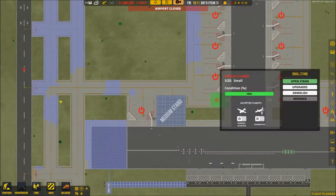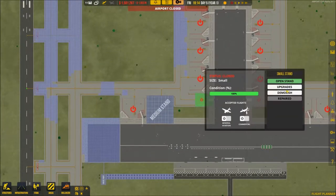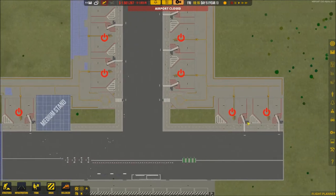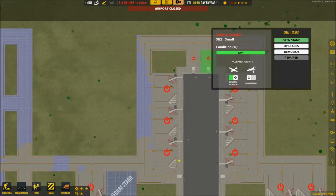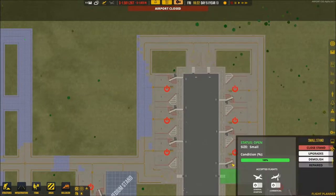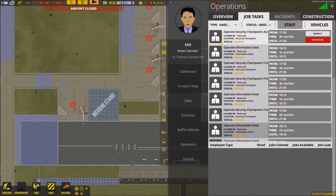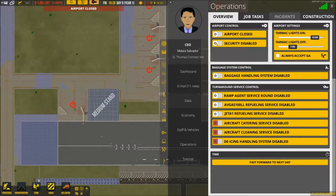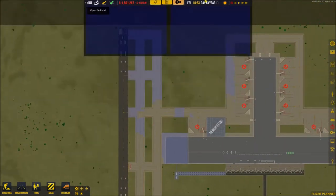I'm thinking we might add some general aviation. Right now general aviation is the only thing on here — we can add that, open up the runway, and just see some general aviation pop in. We'll start off this airport as a general aviation airport. Oh, I didn't actually enable that yet — my goodness. Let me go into operations overview: always accept general aviation. We'll open up the airport. No planes yet because it's really late at night in-game.